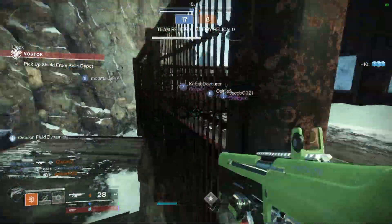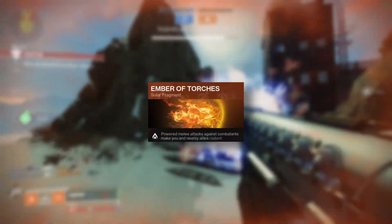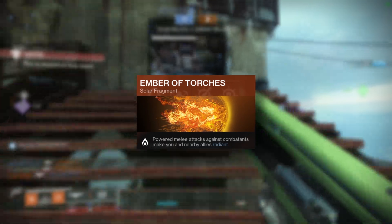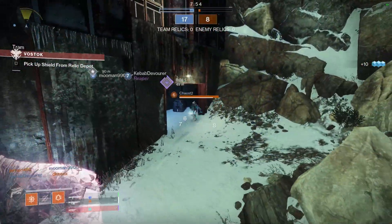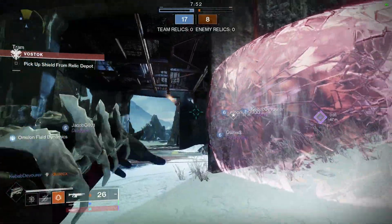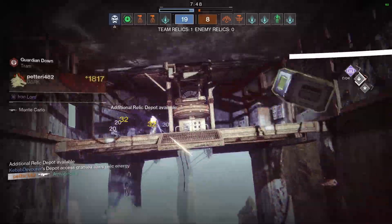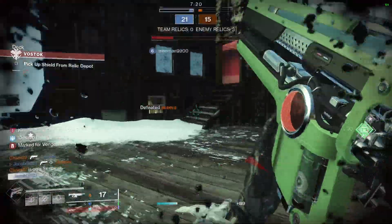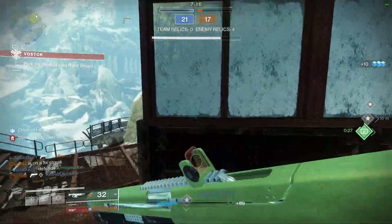In terms of fragments, Gunslinger has a generous five slots available. Ember of Torches is mandatory — powered melee attacks against opponents make you and nearby allies Radiant. When paired with Knock Em Down, this means you will get your melee ability fully refunded if you kill someone with your knife. If you've ever wondered how players can chain heavy knife kills back to back, this is how. Similarly, if you finish someone with a proximity knife or knife trick, you literally get your ability back straight away. It's amazing.